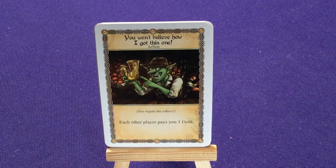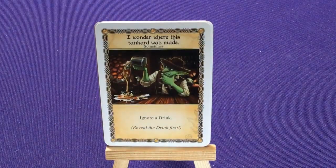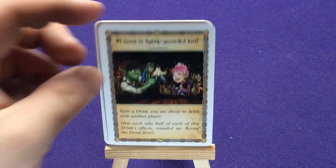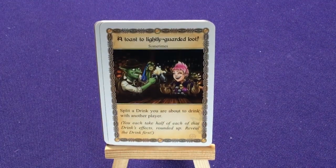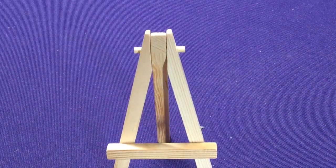You Won't Believe How I Got This One — You Regale The Others: each player pays you one gold. I Wonder Where This Tanker Was Made: ignore one drink. And To Toast A Lightly Guarded Loot: split a drink you're about to drink with another player.